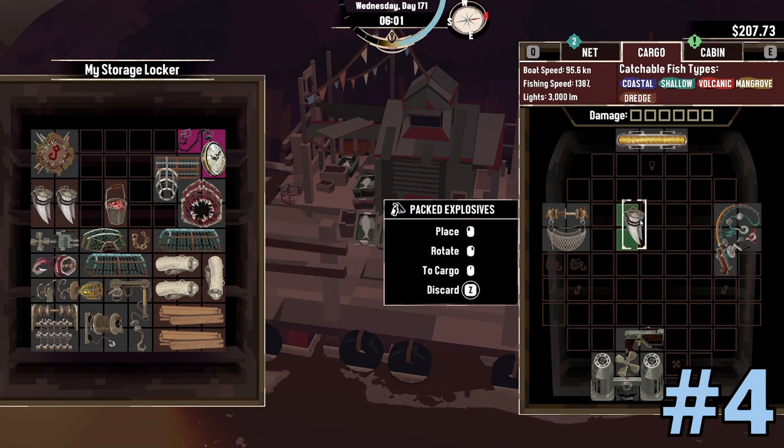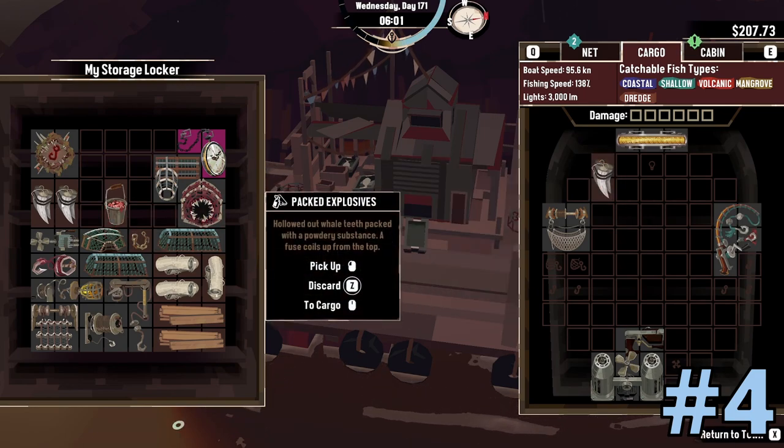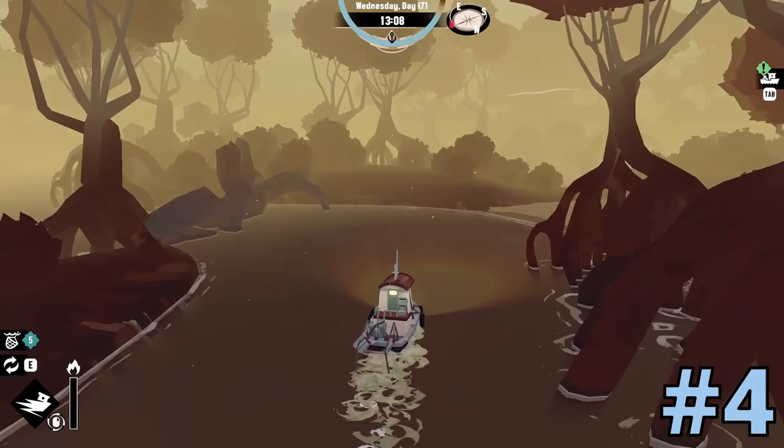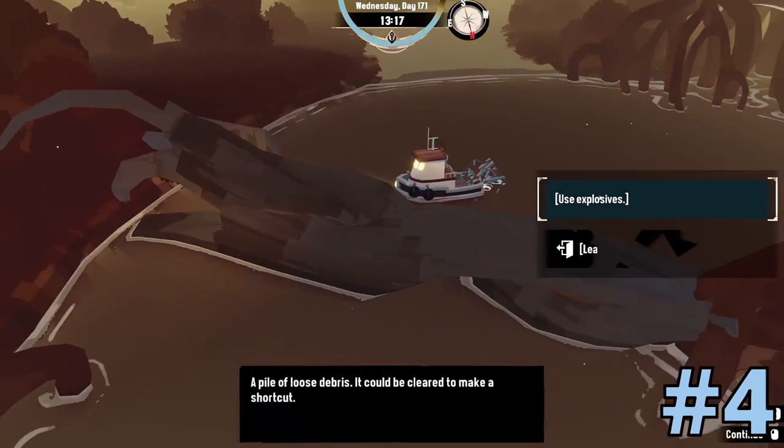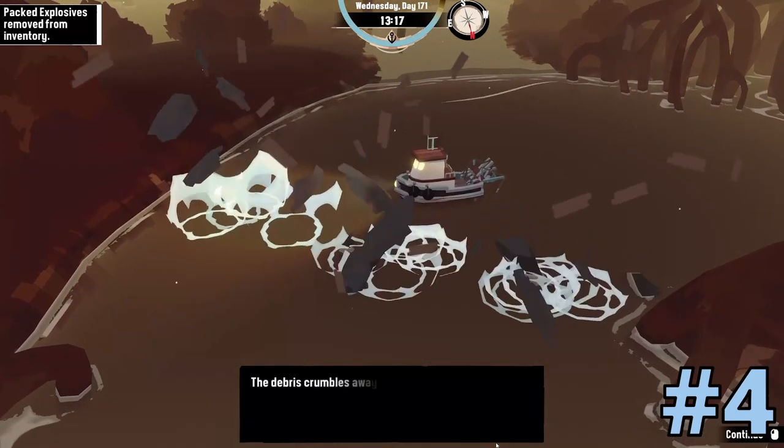Once you go to the Gale Cliffs and do the missions there, you get some explosives, which are very handy when you need to open faster routes, like in Twisted Strand, which is a very annoying map to navigate. I hate this part of the game, honestly.